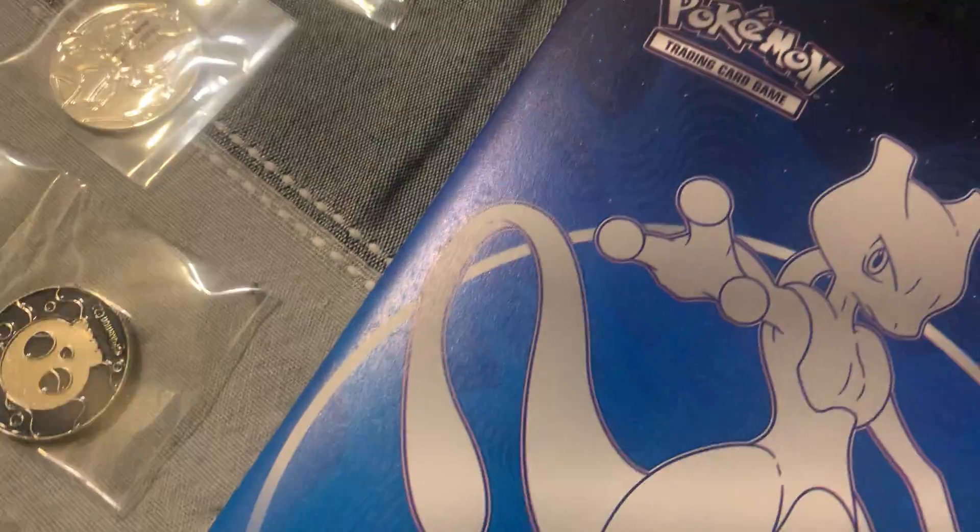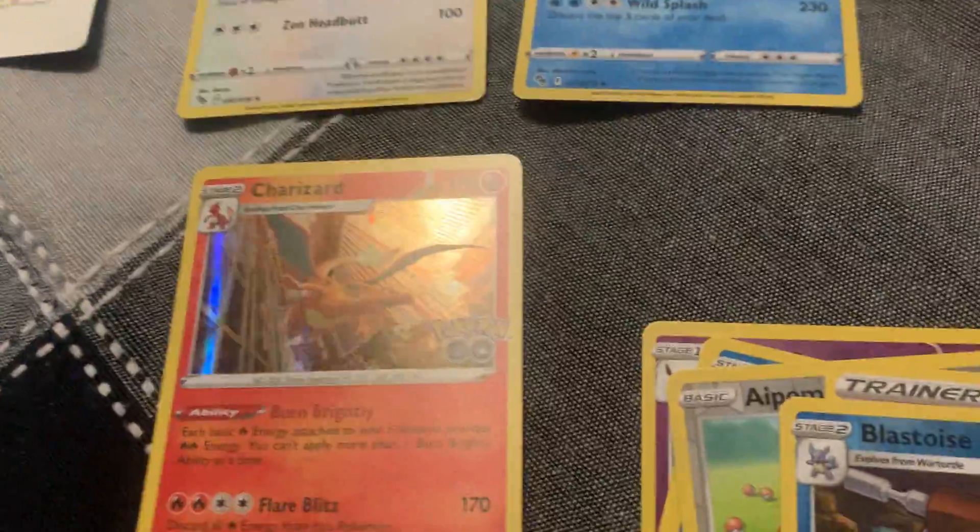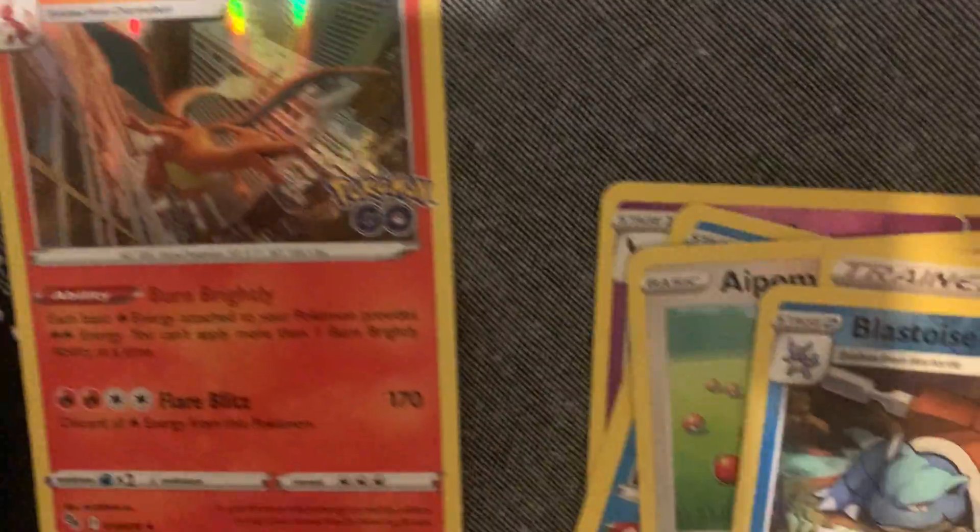There's a V-star card — not sure what they're good for, I don't think they're good for anything, but they look pretty I guess. Now we got our holo Charizard — now we're looking for the reverse holo Charizard.